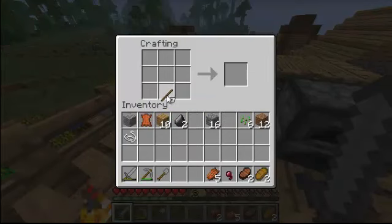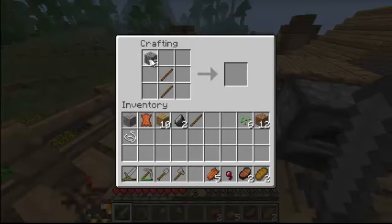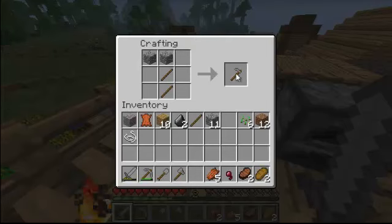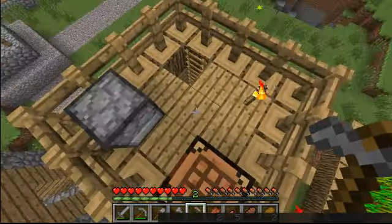I need to show you the two other tools I told you about. This is how you make an axe: one stick, one stick, and then the head of the axe — like that. Boom, you get a stone axe. You can do this with wood too, but wooden axes just aren't as fast. And this is how you make the farming tool — the hoe. Two sticks on top of each other, and then two pieces of cobblestone. And then you get a stone hoe. You could also make a wooden one that gives you an achievement, I think.